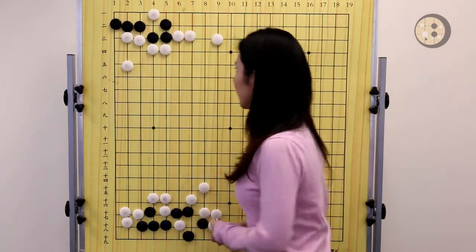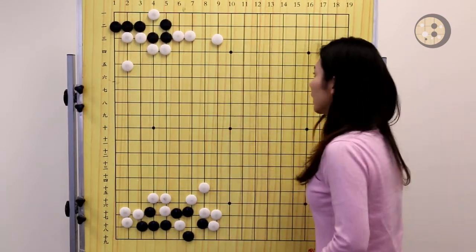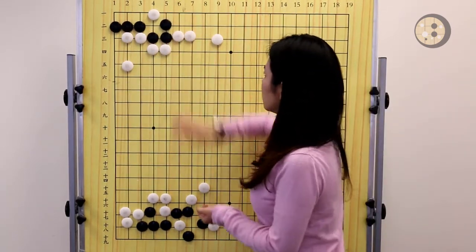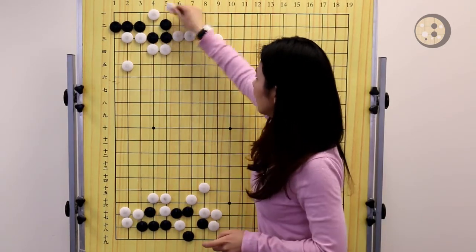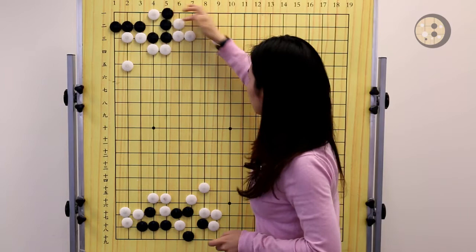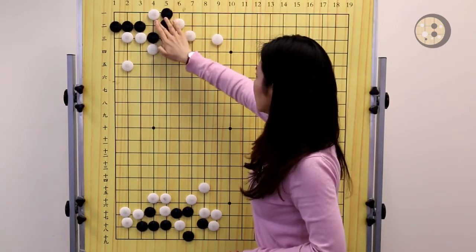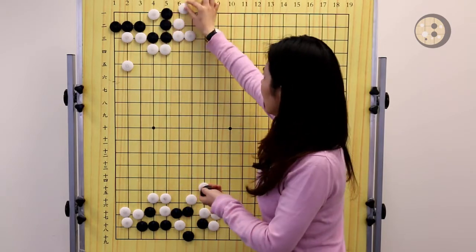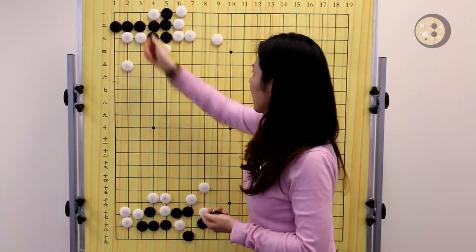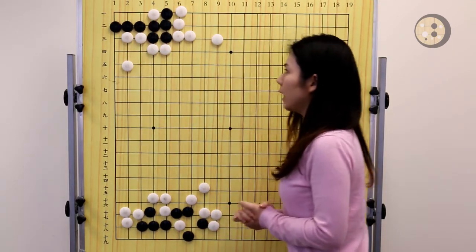Then let's try expanding to the left. If black plays here, these three stones now have three liberties. If white tries to block here, when black blocks, it's not self-reduced liberty because black still has two liberties. And if white ataris on the right, black is now able to make two straight fours, which is already alive. So that's the answer for the first question.